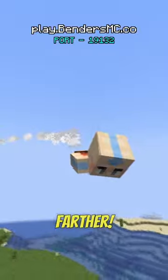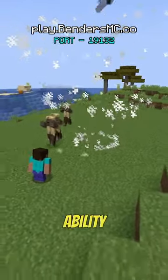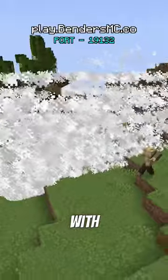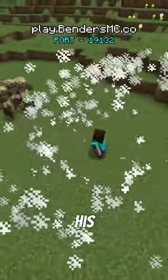How about crowd control? Our noob is going to use the tornado ability to whisk away his enemies. Our pro on the other hand is going to use the twister combo to pick up his enemies with a powerful typhoon.